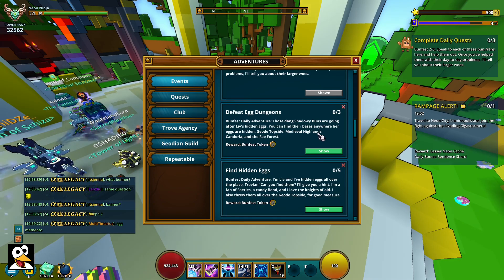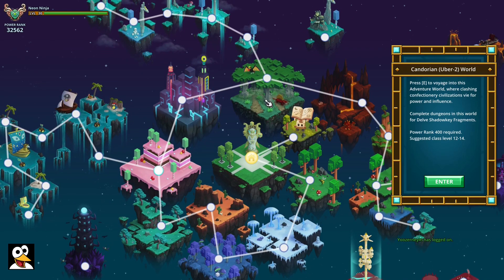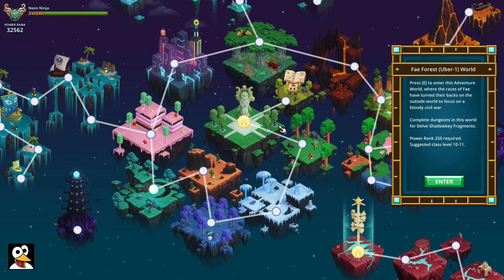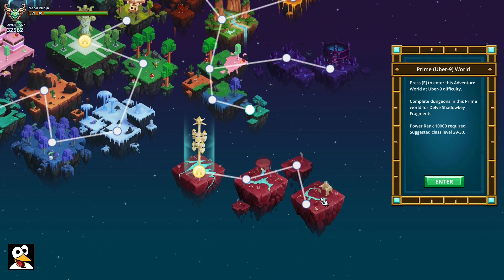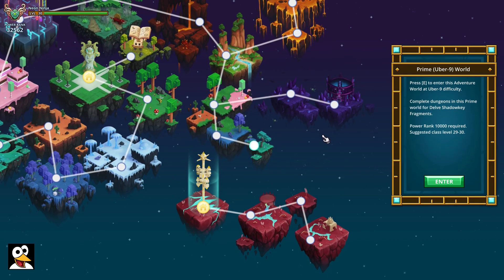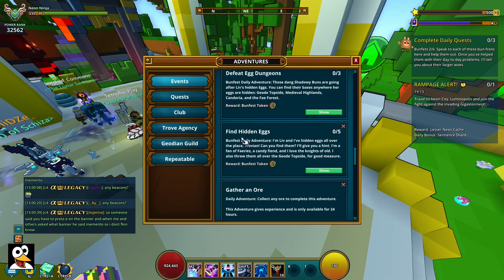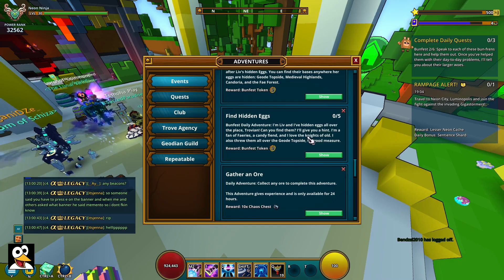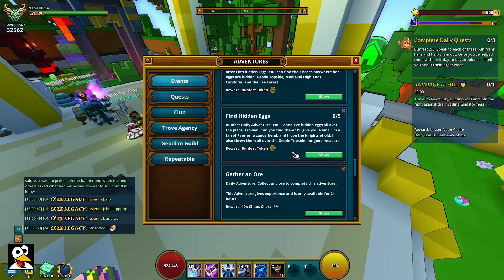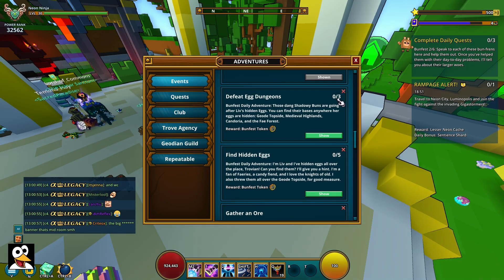You can go to Candoria, there's plenty of Candoria here to find them, or the Fey Forest which is right down here. You can also go to Uber Top Side which is really nice - I did it there last year actually. For the egg dungeons you need to find the specific dungeon, so I'm probably just going to go to the Fey Forest quickly. The hidden eggs are all over the place around the different biomes. These two quests have nice synergy - you only have to defeat three of the egg dungeons.